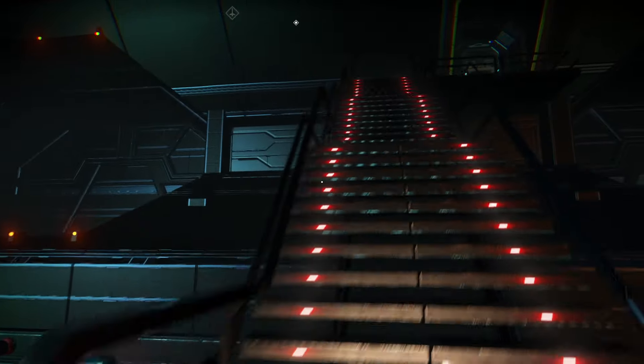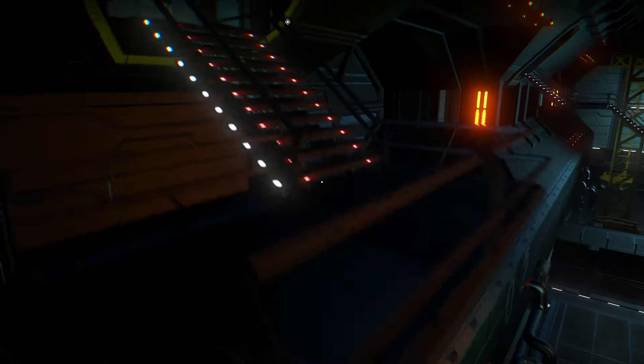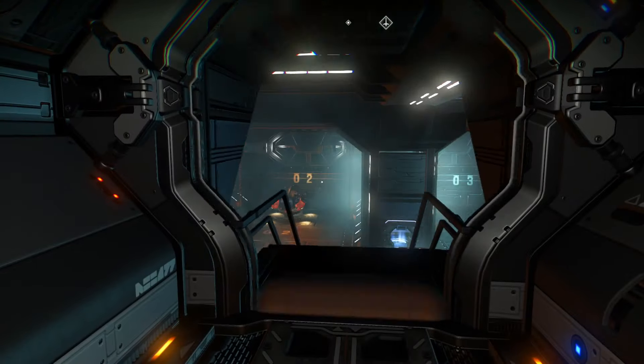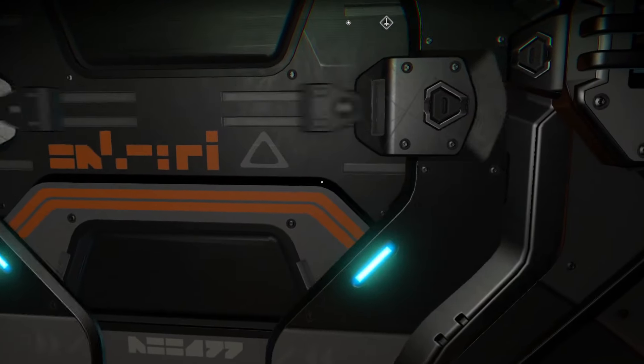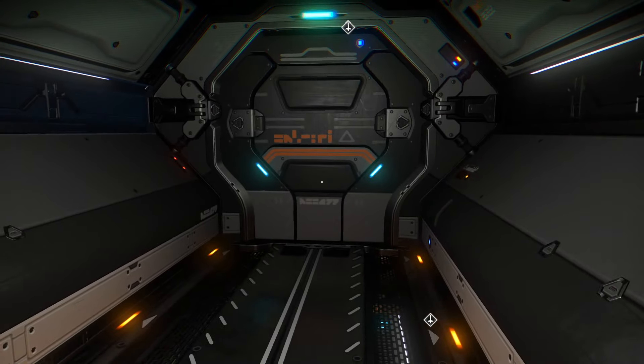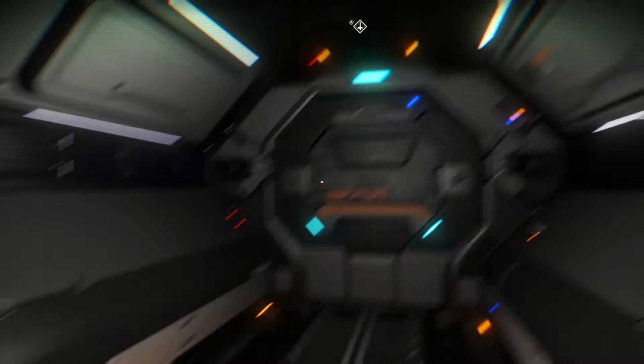I know there are teleporters there but I'm going to go the correct way. In case you didn't know, this bit makes absolutely no sense — it basically teleports you. But if you see this where I'm currently stood from the outside of the freighter, it does not connect to the hangar at all.